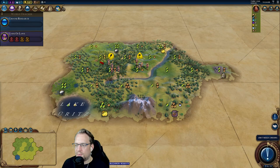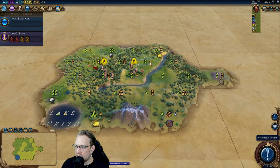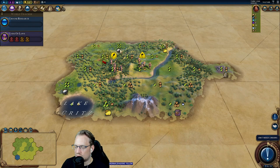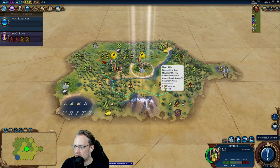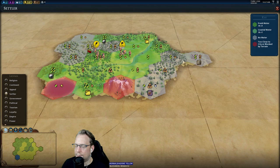This is our new Germany spawn — single continent, so not maybe the craziest start in the world. We're debating on where the best settle is. There are certainly arguments to settle in place, or to move up here. Moving away from this rice tile specifically is not ideal, but I'm thinking the move is down here so we can start with this 1-3-1 tile and maybe have a shot at the Settler Pantheon. It's pretty unlikely, but it gives us a shot.